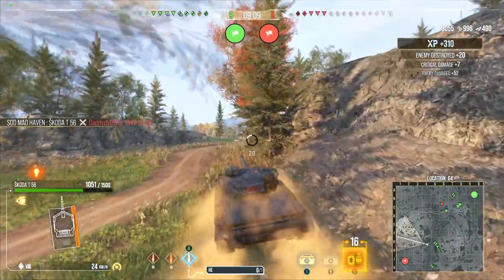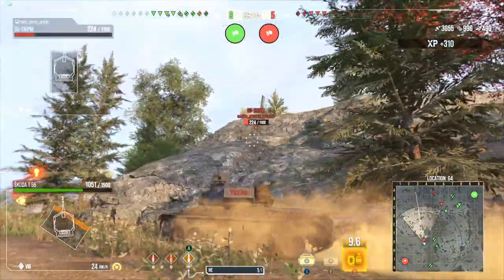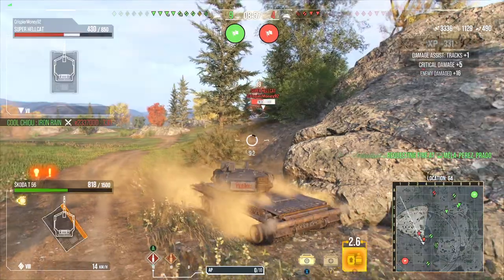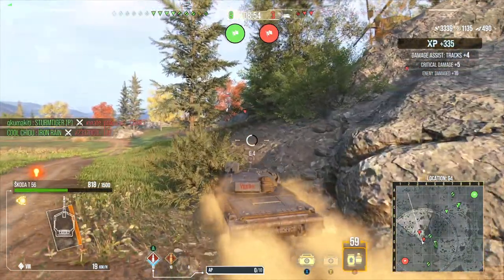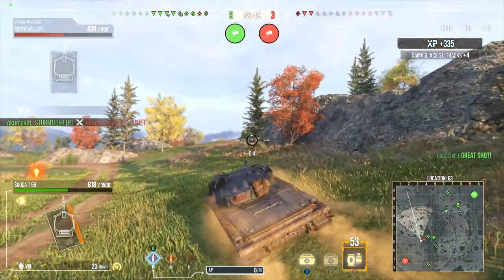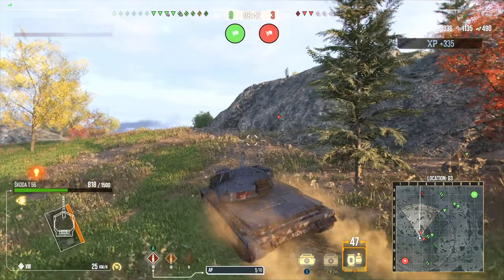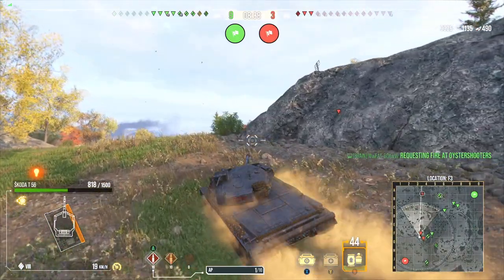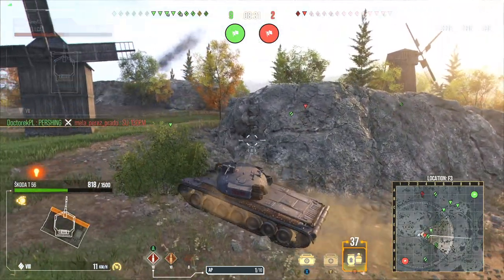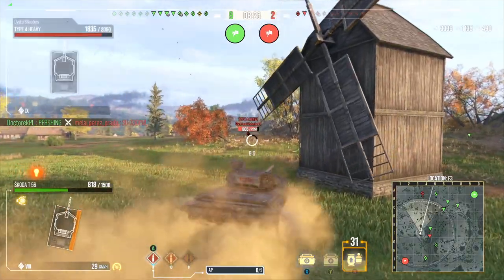Let's load it up — the SU was around 900 HP and there's a chance he's actually exposed. 224 damage into the Super Hellcat — 281. Plus some assist. We are hitting tracks, but what's nice about the 460 alpha is knowing that we can shoot this guy and basically have an 80% chance to outright knock him out. Sadly, our shell did not make it.